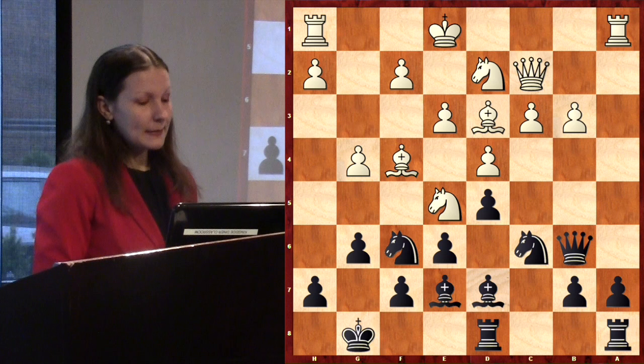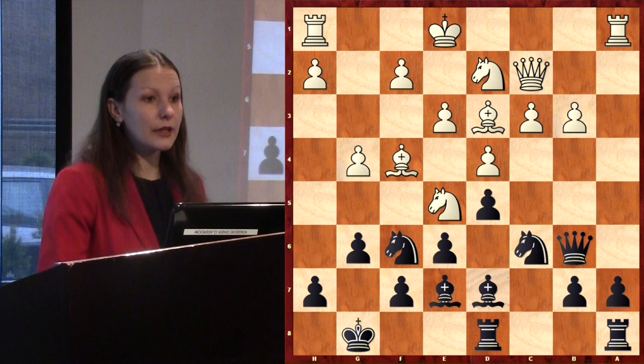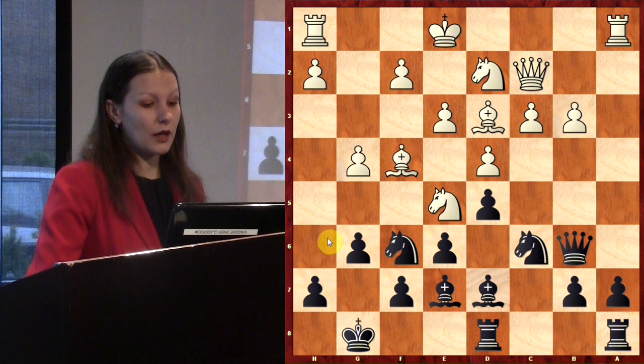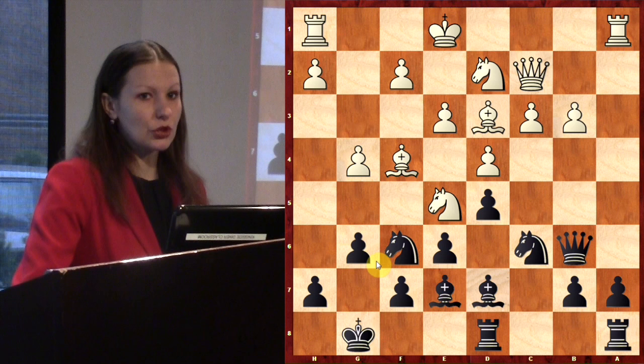G6 is a little weak for the king because my squares g7 and h6 become weak and White can use them — for example Bh6, or pushing h4-h5 to attack the g6 pawn, or maybe sacrificing pieces: Nxg6, fxg6, Bxg6, hxg6, Qxg6 — something like that, which is really dangerous. It was interesting for White to play Nxd7, Nxd7, castling kingside — if e5, Bg3, Rdc8, Qb2 — White would have two bishops, which is a little better.